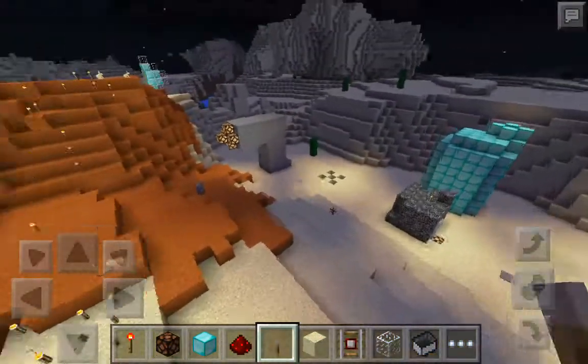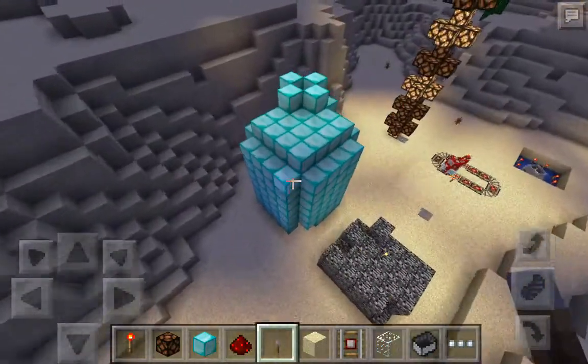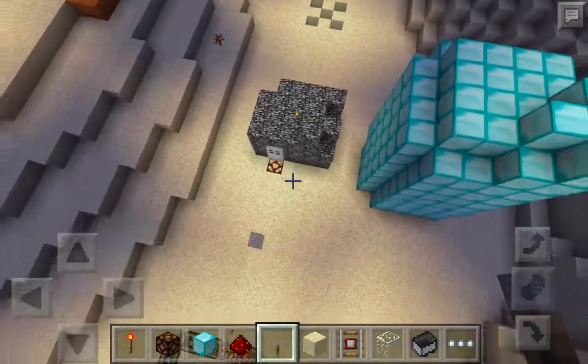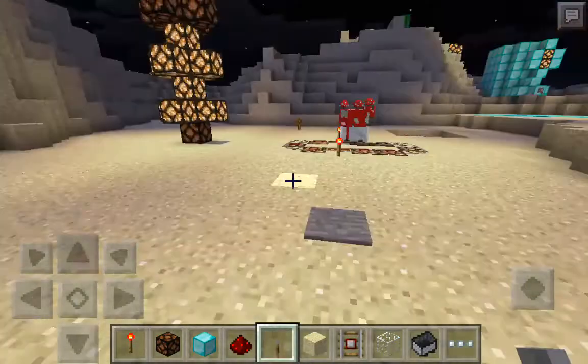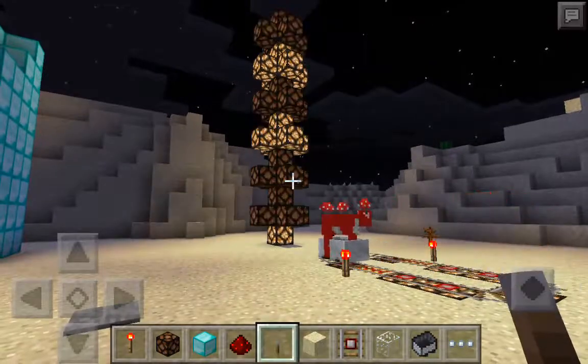We've done tons of redstone with what we can do right now. There's the slant post — you flip that lever and it turns on and off. Diamond Creeper made this one; it basically blinks on and off. Here's mine — I like making these. You want the diamonds but you can't get them.